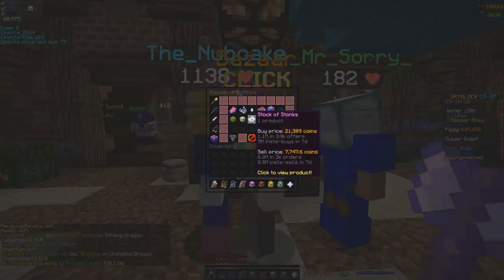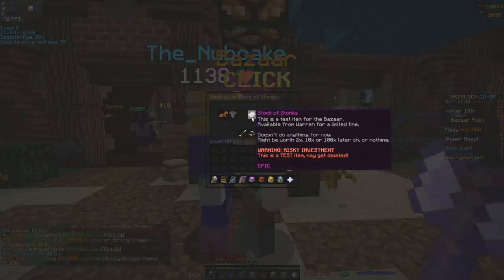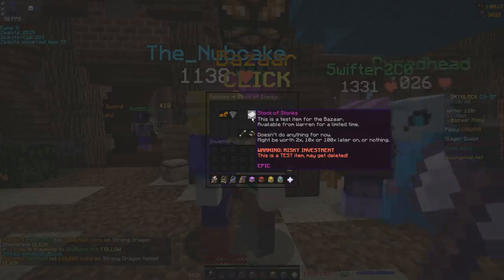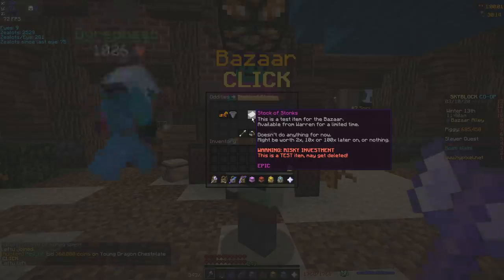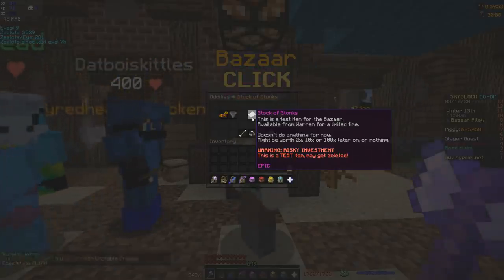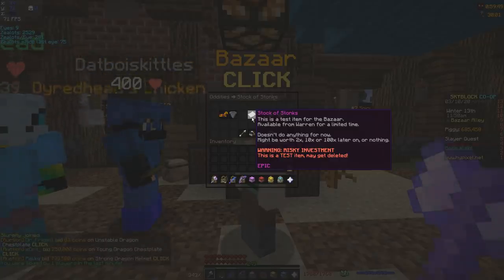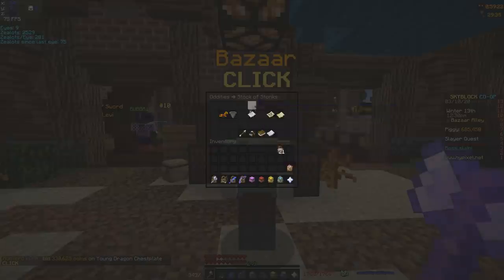Let's first talk about the stock of stonks. This is just one of the stock items and it is a very risky thing to do at the moment. If we read it, it is a test item for the bazaar and it's available from Warren for a limited time. They already disabled that like 10 minutes after the update. I was lucky enough to get 10 stacks of them. Unfortunately, my island member did sell it when it was not even high enough because no one knows how to use stocks on the server. This basically was very cheap at the beginning and now has risen. However, there is a warning — it's a risky investment because it is a test item and may get deleted. So people who have spent over 200 million on these stocks could be in terrible luck when this thing inevitably gets deleted.